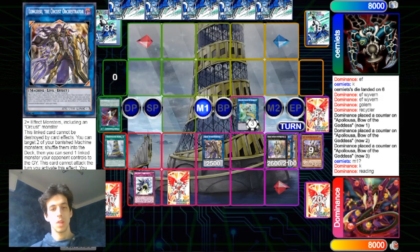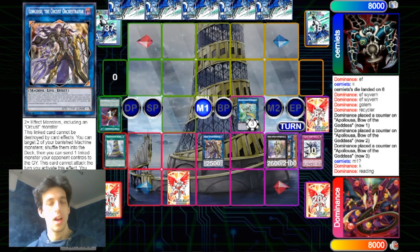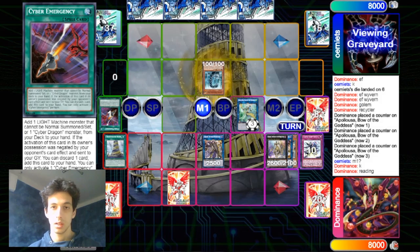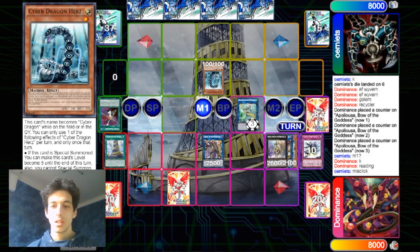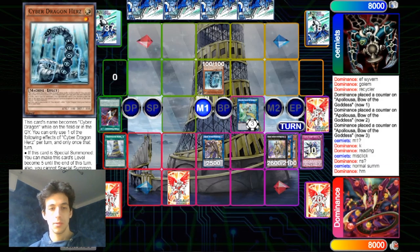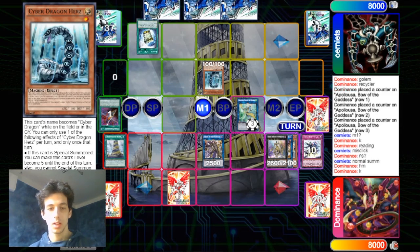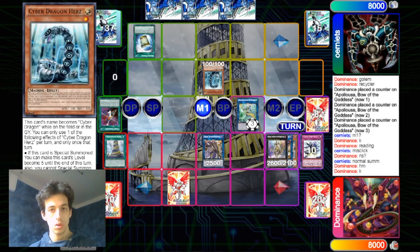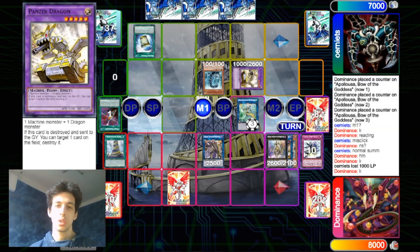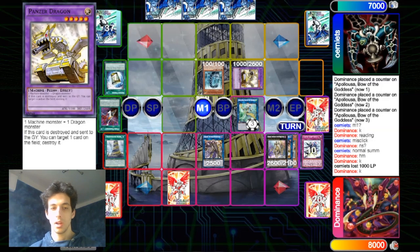He negates that — yeah I think that's fine, maybe he could have added something that can break the board. I don't actually know every Cyber Dragon card. Now he just normal summons the Herz. So now he can contact fuse the Apollosa and the Herz for the Megafleet. You can't do anything about that. And he uses the Instant Fusion, going for the Panzer Dragon, which is just a Machine level 5 Light monster for the Chimeratech play.